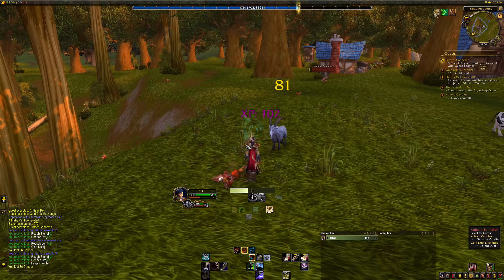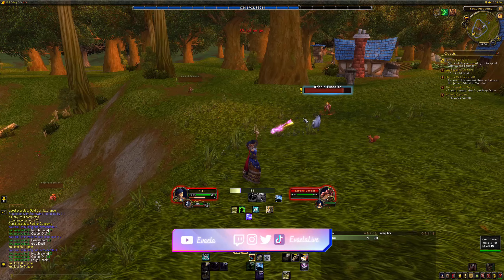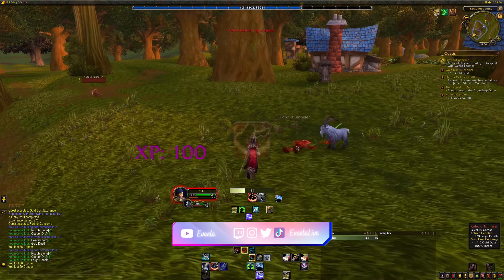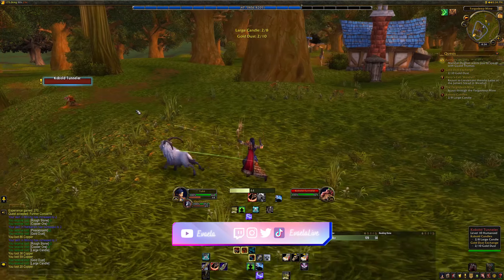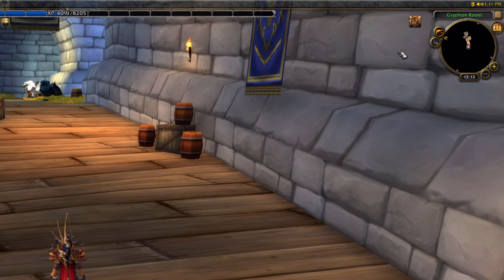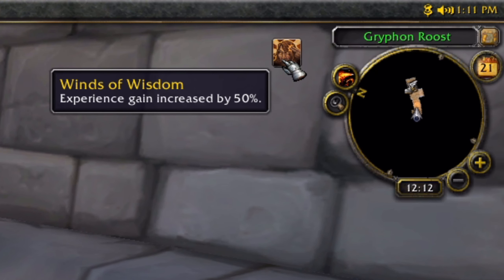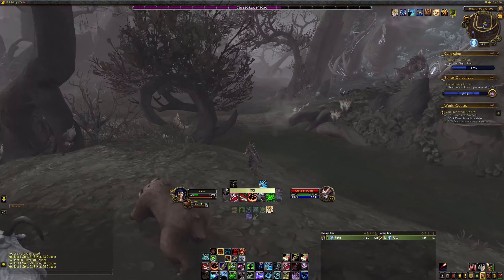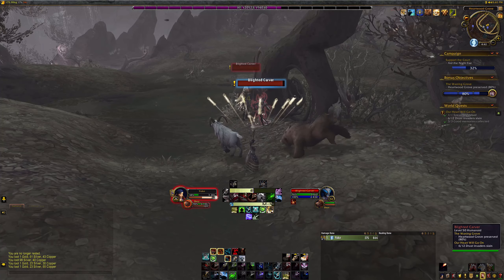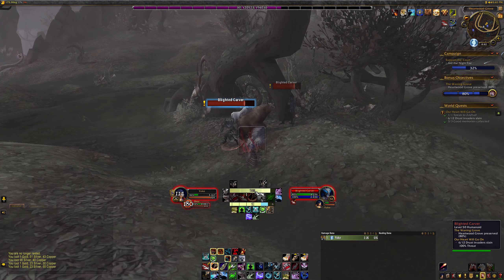With Shadowlands Season 4 launching on the 2nd of August for NA servers and the 3rd of August for EU servers, Blizzard have reintroduced the Winds of Wisdom experience bonus, which is now available until the 1st of August. Winds of Wisdom grants you a 50% experience bonus from all sources, it's active from level 10 to level 59, and it stacks with other experience buffs like War Mode. In this video, I'm going to highlight the most efficient ways to level in patch 9.2.5 to make the most of this temporary experience bonus.